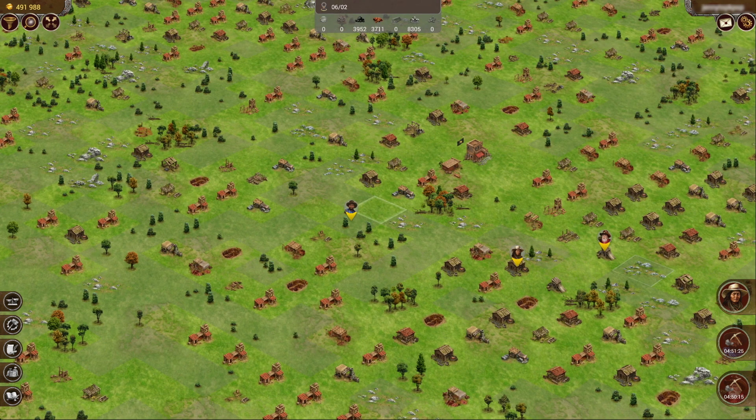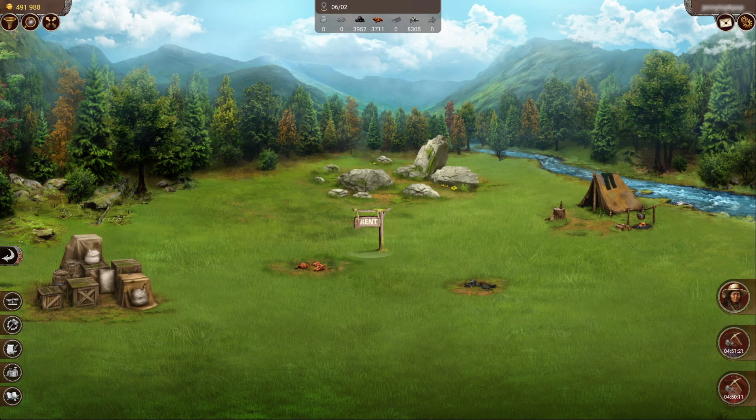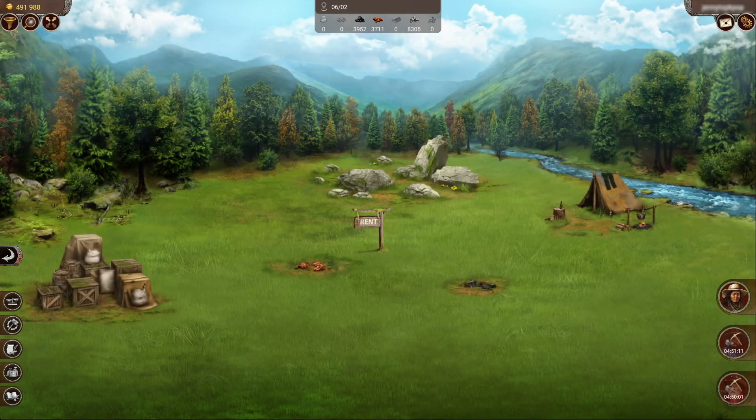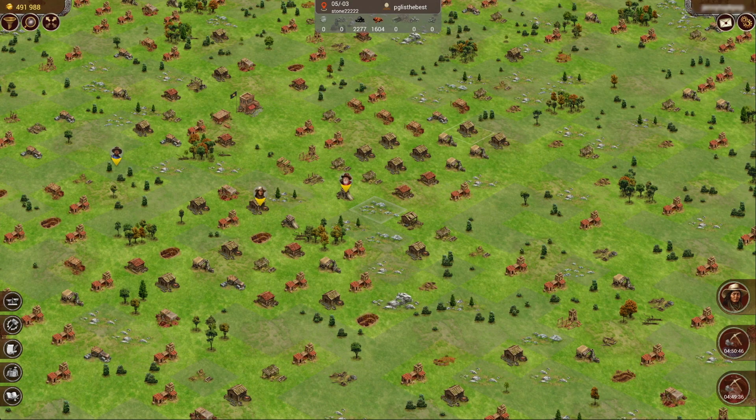You'll be able to see a whole bunch of free plots. This plot over here used to be owned, but it looks like it was confiscated, put up for auction, and not bought — so now it is available for rent like any other available plot. And that's it — you've learned more about the land registry and the seven day block.